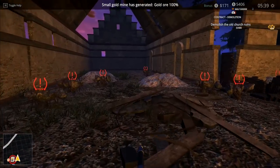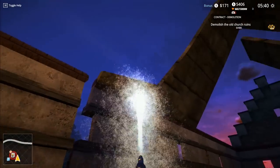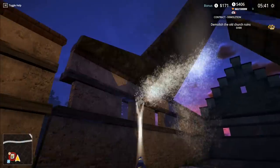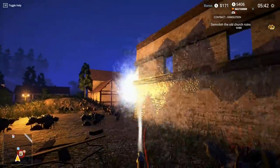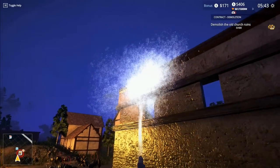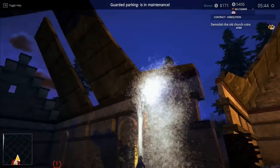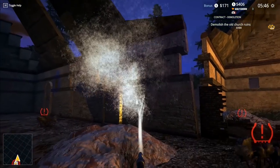Small gold mine generated gold ore 100%. That means we've actually got to go back, load it onto a truck, and move it if we want to get any cash from it. I don't think we've got a vehicle for moving it back in Gold Valley - we'll have to go and have a look at that. Guarded parking is in maintenance. I will have to send John Jay Weekly, our employee. He's going to need to go and deal with that.